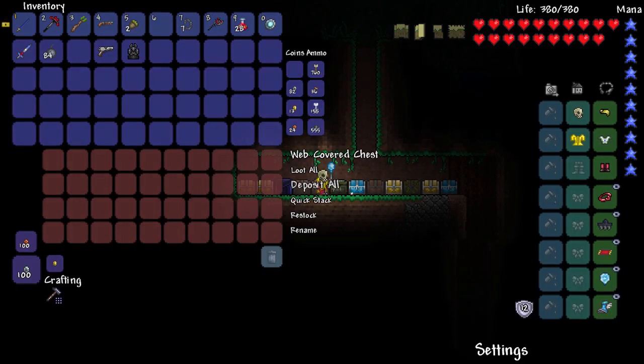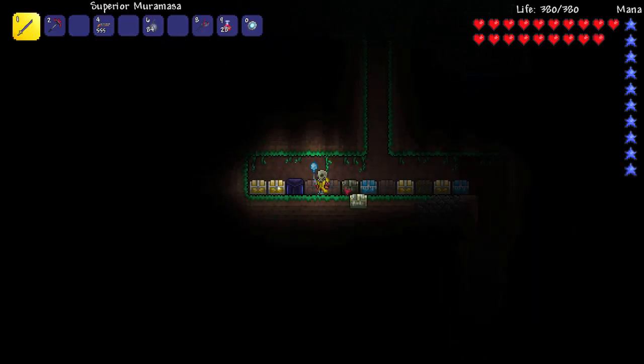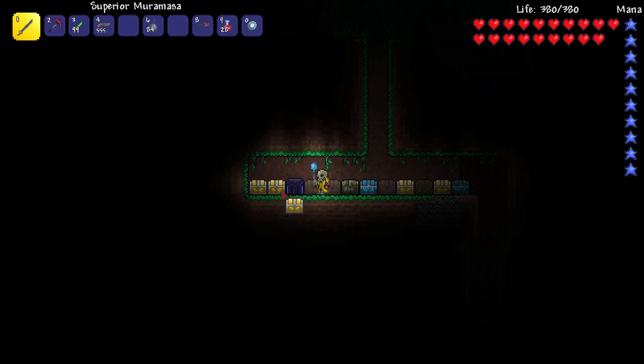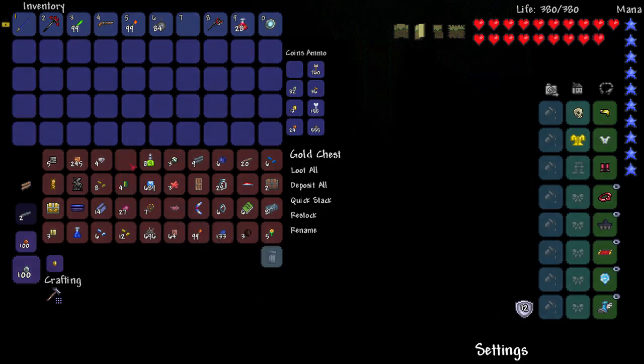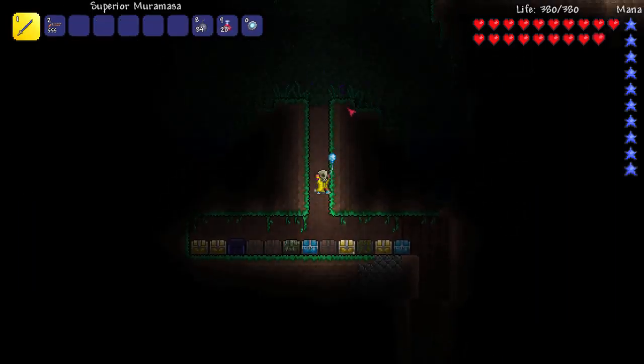We've got a lot of stuff. Deposit all. We don't need the chains. We'll take the bombs just in case, and grab the glow sticks and torches. We've got our best pickaxe. I think we're pretty much good to go. Let me put everything in some kind of order. How many muskets do we have? I'll get some more before we head off.